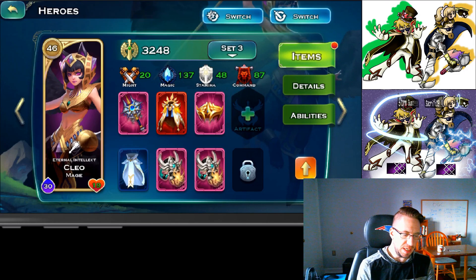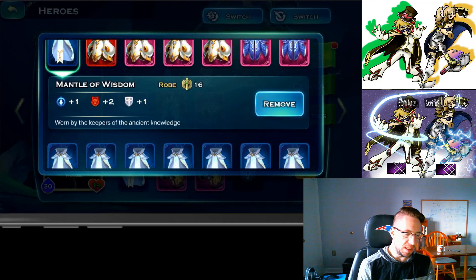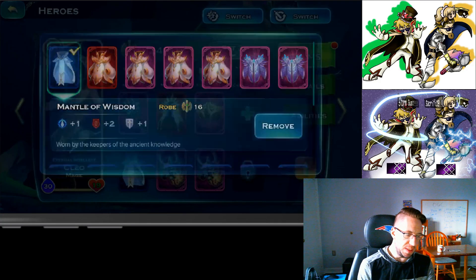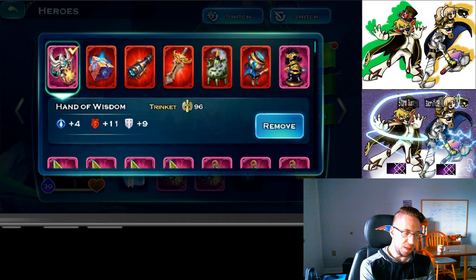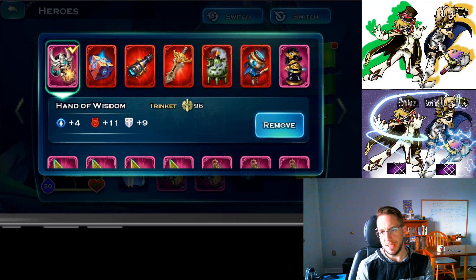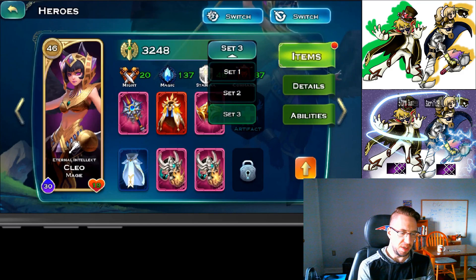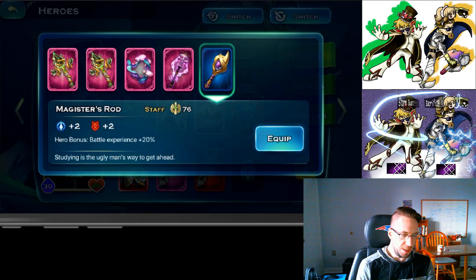When setting Cleo up to maximize your gold cap, use whatever gives the most command in the respective slots. You'll still want to go with the Mantle of Wisdom. Galactic Scepters work pretty well, and then the standard Hand of Wisdom. You can go with the accessory that gives plus one to magic resistance through Elena, but there's not a big point in crafting a bunch of flawless ones. Hands of Wisdom are kind of universal — you can use them on anybody.